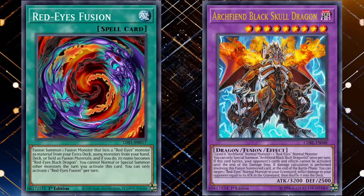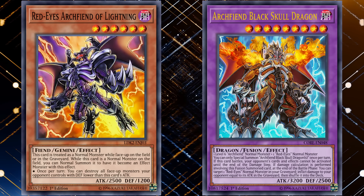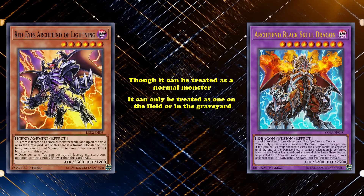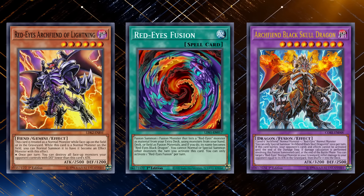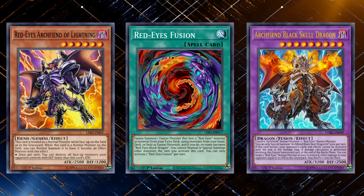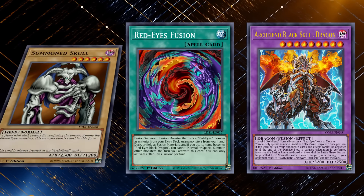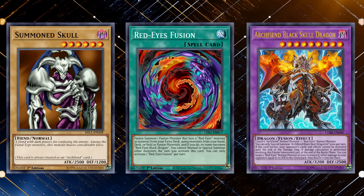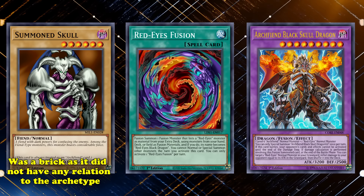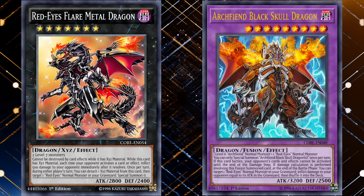Black Skull Dragon also came with its own issues, as its fusion requirements weren't as easy as shown. Though Red-Eyes Arc Fiend of Lightning fit the build being a level 6 Arc Fiend monster, it was a Gemini monster. Though it can be treated as a normal monster, it can only be treated as one on the field or in the graveyard, making it a problem to play Red-Eyes Fusion, since it couldn't be dropped from the deck as a normal monster. So your turn would be spent getting Red-Eyes Arc Fiend of Lightning to the field, and not being able to use Red-Eyes Fusion due to its restriction. In some cases, Arc Fiend of Lightning would be dropped entirely for just the original Summoned Skull, which was a normal level 6 Arc Fiend monster. But even that was a brick, as it didn't have any relation to the archetype. Needless to say, the fusion aspect of Red-Eyes was dropped for the more reasonable Xyz build, as Red-Eyes Flare Metal Dragon was the better of the two.